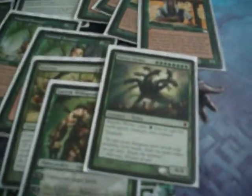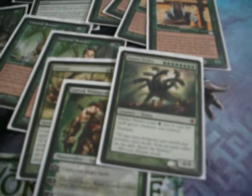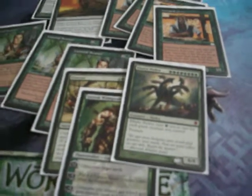1 Kauri Hydra. This card was in the main board, and it did help me beat Fish, which was awesome. But I threw it in the sideboard just because when I did draw it, half the time it was a dead draw.